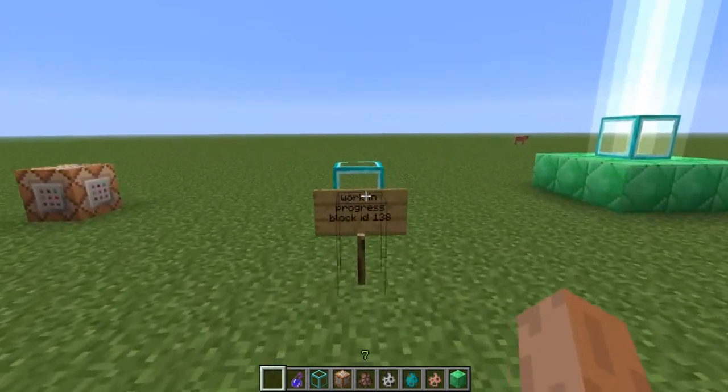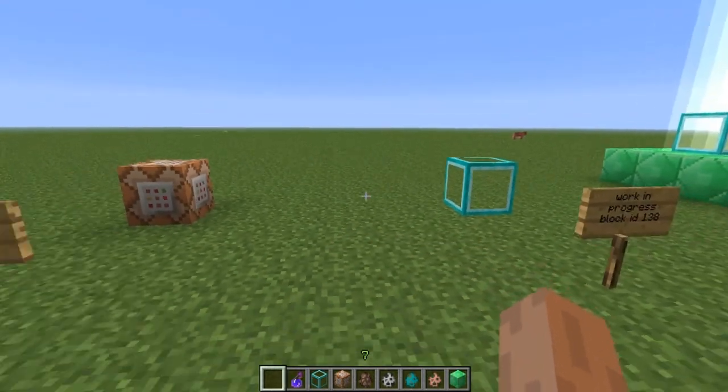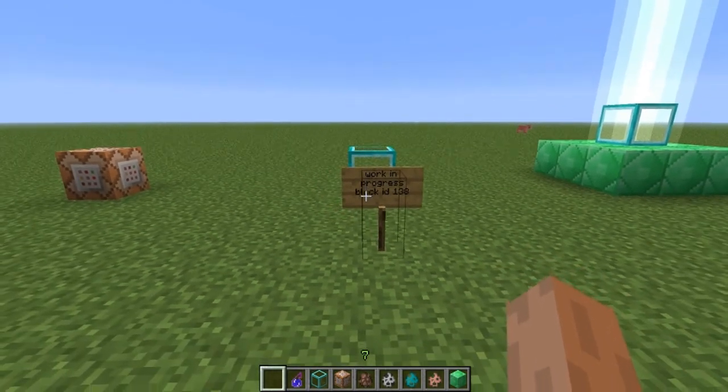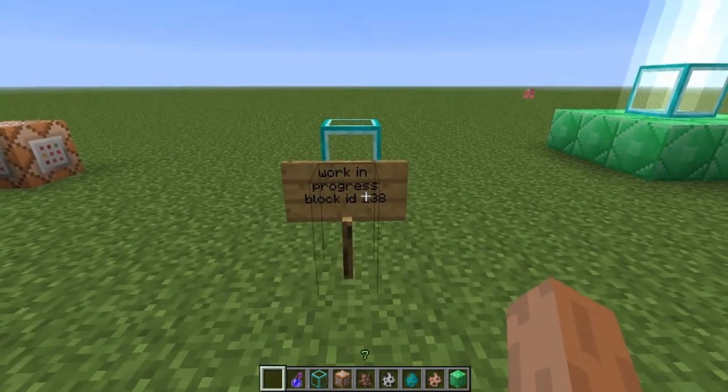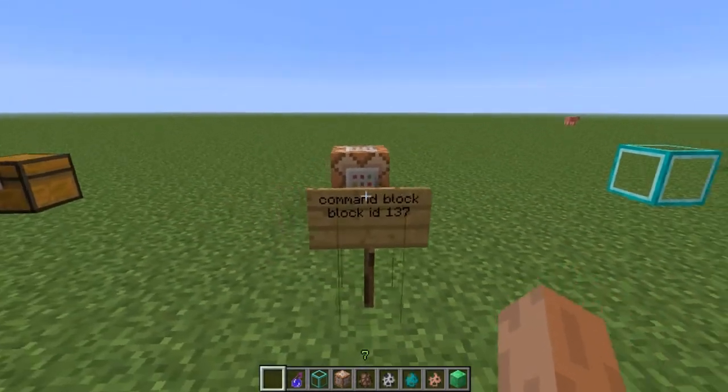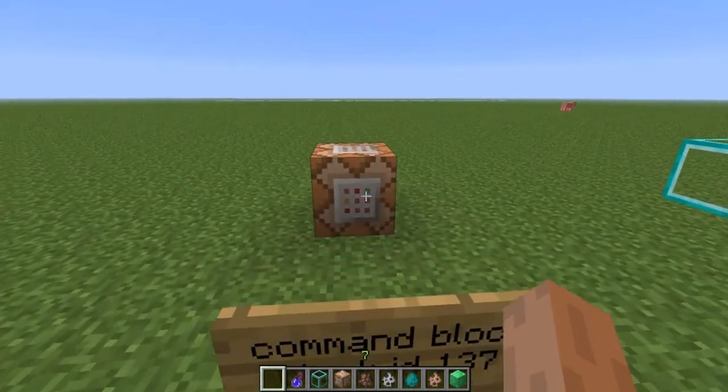You need to know the block IDs to get them right now, since there are no craftable recipes as of yet, but the blocks themselves are pretty cool. This block right here is called the work-in-progress block, block ID number 138. It looks like it gives you buffs, and you need to put emeralds underneath. You need emeralds, diamond, gold, or iron to actually get these buffs.